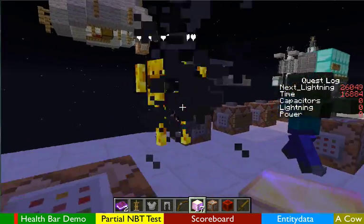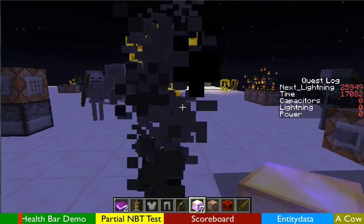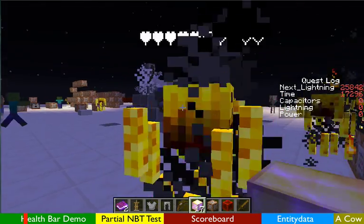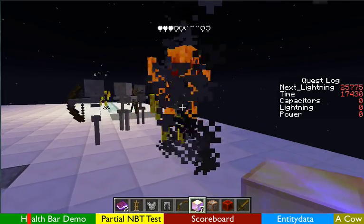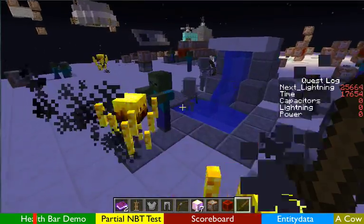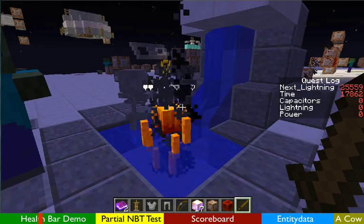What you can see here are mob health bars based on the actual health of the mob itself. There's no trickery to this except for using the new entity data command. This is absolutely very cool — it's linked up to the mob's health itself. So as the mob's health goes down, it will display the health above its head. As I'm hitting them, if I hit them with something bigger you'll see it takes away more health.